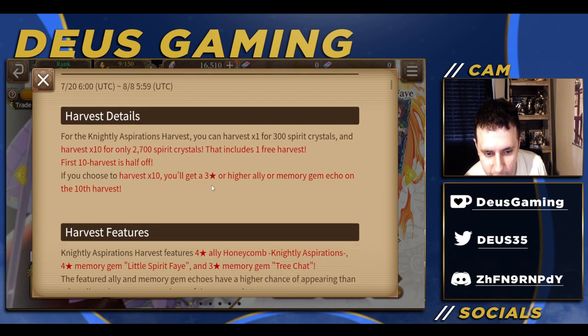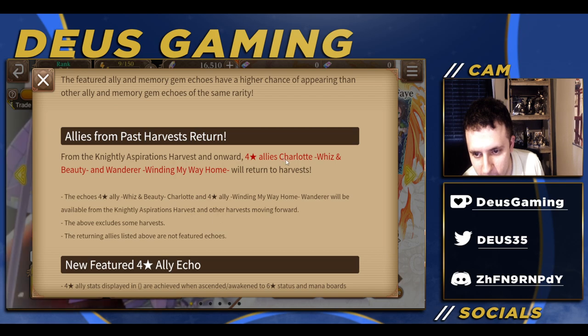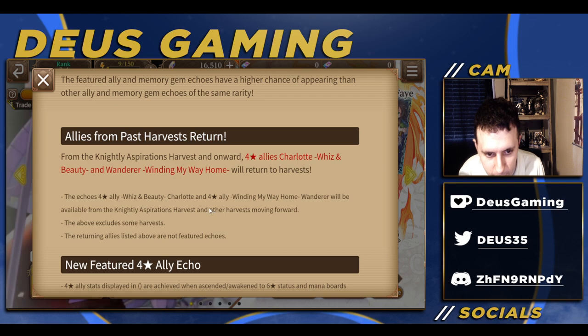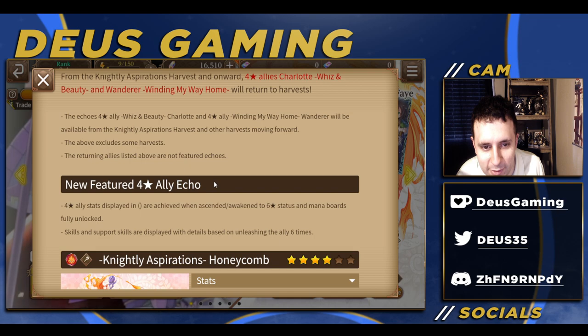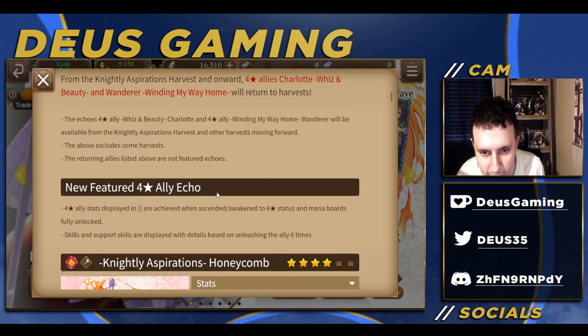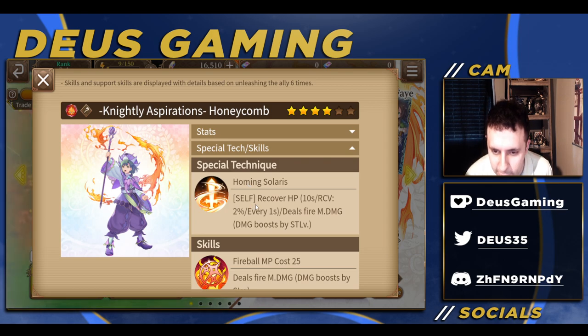There appears to be something to note here: they're adding in the Nightly Aspirations Harvest and onwards, with four-star allies Charlotte, Wiz, and Beauty, and Wanderer — winding my way home — will return to Harvest. So they're in this banner. The returning allies listed above are not featured, apparently.